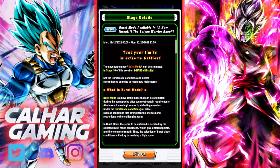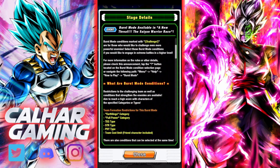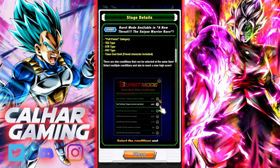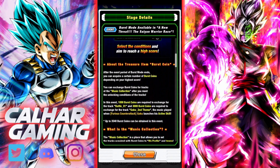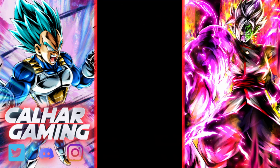The event period is only on for roughly about two weeks. Test your limits in extreme battles, Burst Mode, stage 10. Here are some of the challenges and the conditions - restrictions to the challenging team as well as conditions that strengthen the enemies are available. Aim to reach a high score with characters of specified categories or types. For this Burst Mode we've got team formation restrictions: Earthlings, Full Power, Tech, Strength, Fizz, and team cost limit with friend character included.